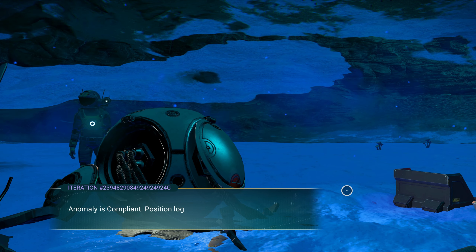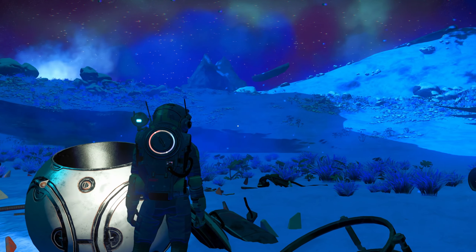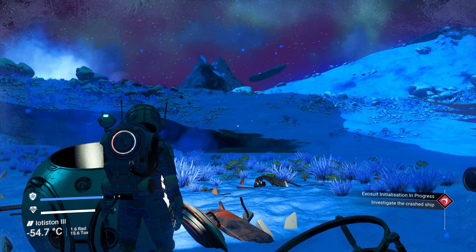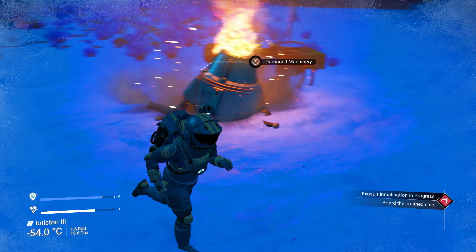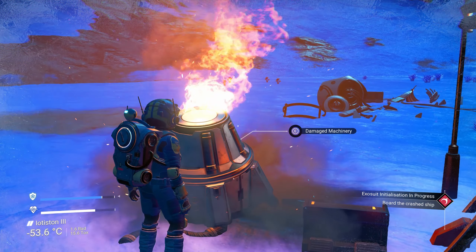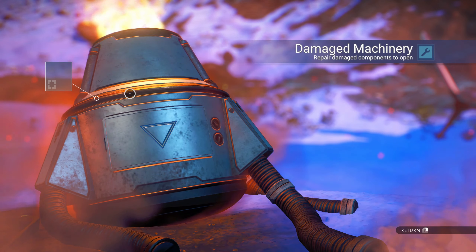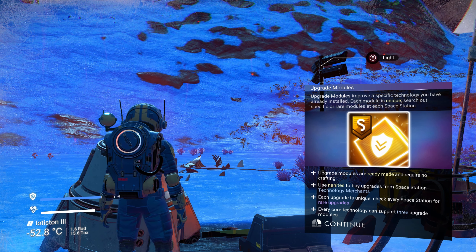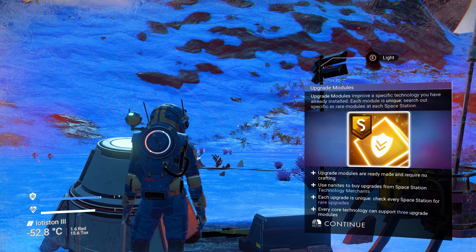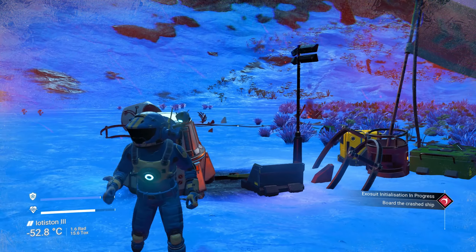Investigate the crashed ship. There's buried technology nearby but we can't dig yet — we don't have the tools. A damaged machinery container gives us rusted metal which we put in our suit, and it gives us a scanner module. The game notes that upgrade modules improve specific technology you've already installed, and that you should search out specific or rare modules at each space station. We'll keep hold of it for now.